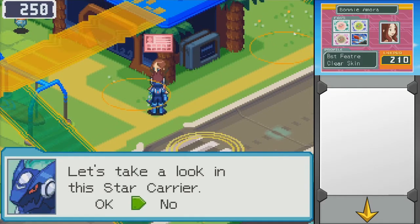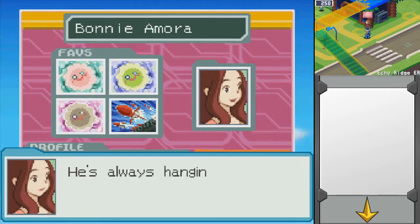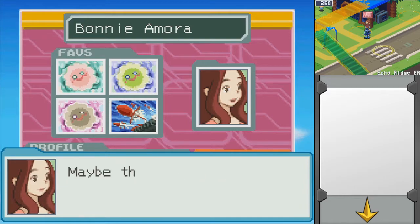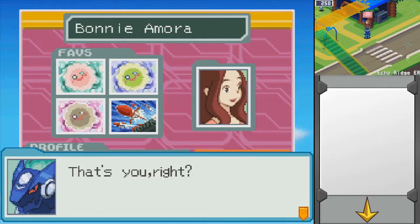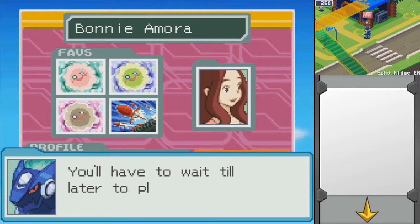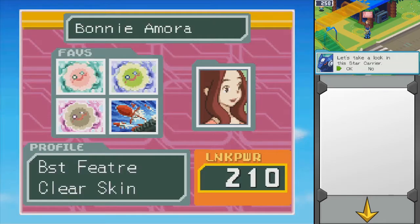Little miss Bonnie Amora. Let's take a look at the Star Carrier. Found her secret diary: 'Date XXX. I can't stop thinking about him. He's always hanging out in the same spot. I can't sleep at night. I wish I could find out more about him. Maybe that blue hero guy will help me.' Really? She barely hears about Mega Man and he's like, maybe Mega Man will help me get a boyfriend. But her problems aren't our concern, right? You'll have to wait till later to play Cupid. I just realized this girl has the same link power as we do.